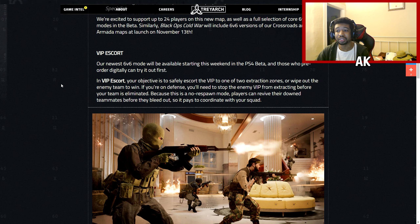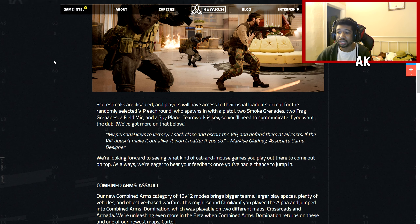The next game mode is known as VIP Escort. This is basically a Search and Destroy variant where you either have to kill everybody on the enemy team, or protect your VIP Escort. The VIP Escort has a pistol, two grenades, two flashes, and a UAV Recon. If you're on the escorting team, you have to either eliminate the enemy team or escort your VIP to the helicopter for extraction. For those that like Search and Destroy, this mode is basically for you.